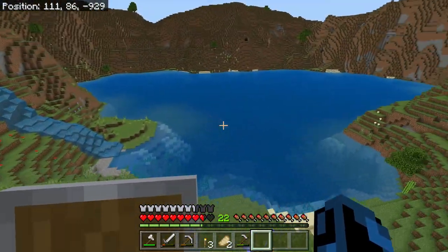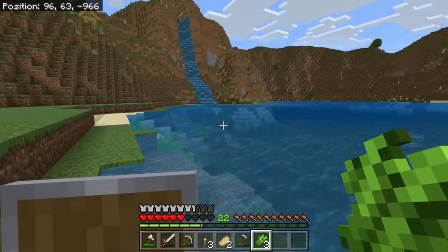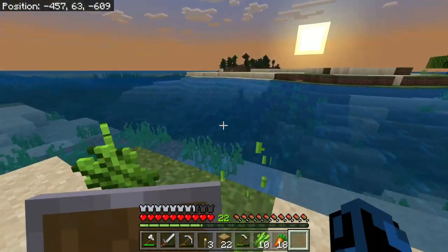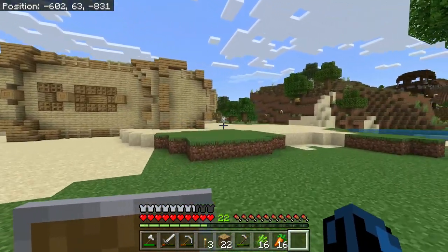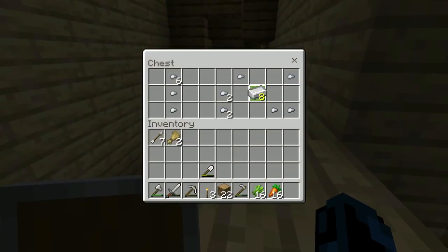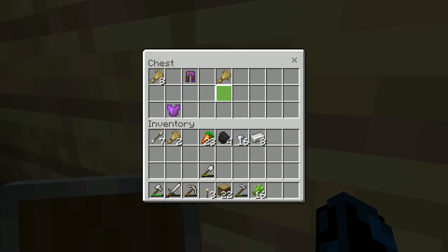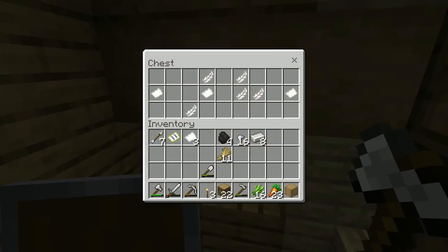Hopefully there's some sugarcane somewhere around here — oh, there is right there! It's just three though, so I think I'm going to have to go look for some more. It always amazes me how Minecraft pirates were able to shipwreck their boat in the middle of land. But I guess this means we can find another buried treasure. That's a nice amount of iron. And yes, we got a treasure map! It's actually very close, like right here.